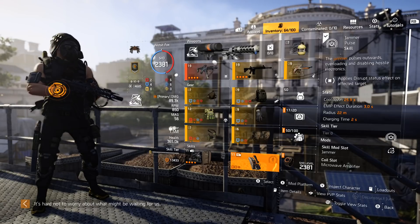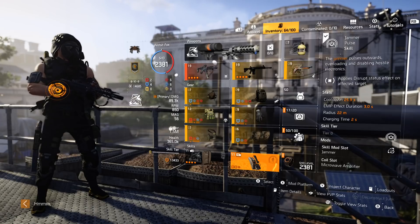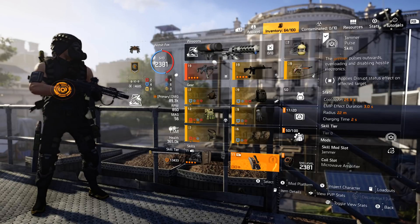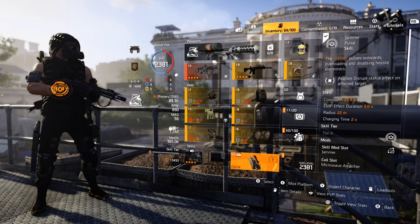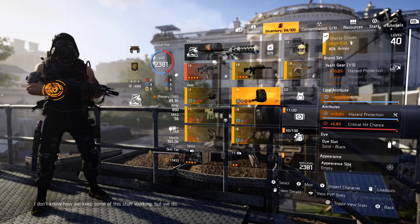EMP Jammer is my second skill choice, purely because it's great for getting up close to enemy skills and EMPing them — mortars, stingers, seeker mines, drones, decoys. It's my job to get up front and deal with those since I'm hazard immune. Decoys work really well with this build; stinger hives and seekers work really well; defender drones are also an option. You can use whatever two skills you want, but I think the EMP is a really good choice.